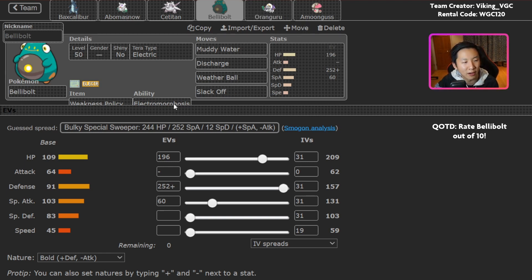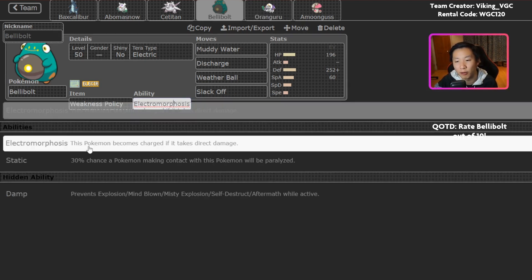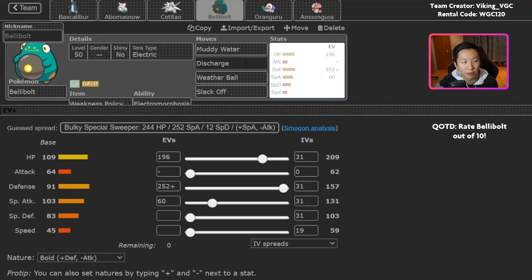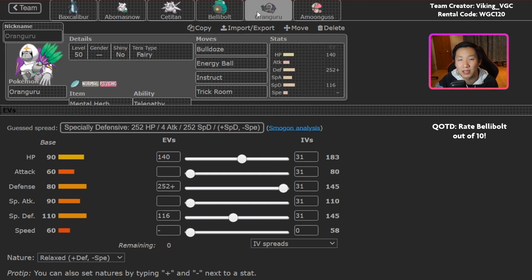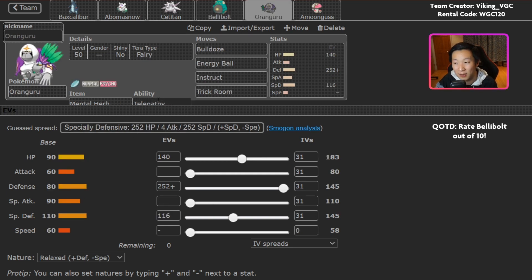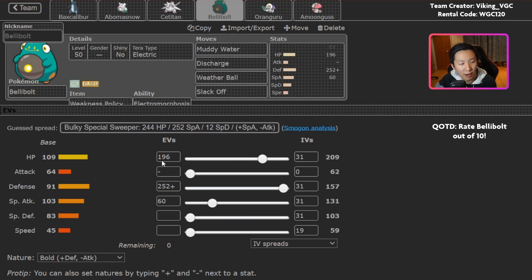So we start off with Bellybolt. The idea is the ability Electromorphosis, which allows it to get charged every time it takes direct damage — meaning the next electric type attack it uses will deal more damage. It synergizes really nicely with this Trick Room Oranguru. Oranguru sets up Trick Room, and based off the speed stats here — Oranguru is 58, Bellybolt is 59 — you can Bulldoze to activate Weakness Policy and the ability, and then Bellybolt gets a really nice Discharge off. Oranguru has Telepathy so it ignores damage from that Discharge, and there's a Mental Herb here to cover for Taunts from things like Murkrow.